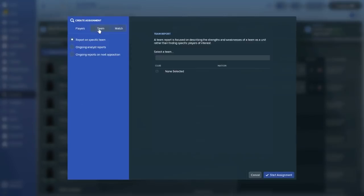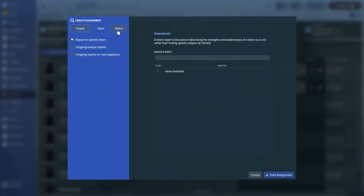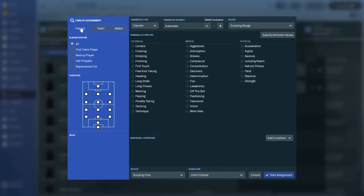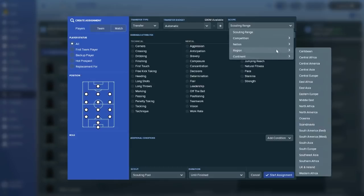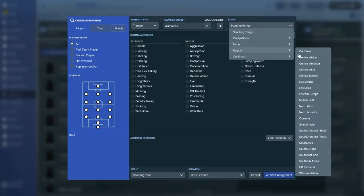This gives you a whole bunch of different options. You can search players, do a team, or scout specific matches. Typically if you're scouting to sign someone, you'll want to search for all players. If you go up to Scouting Range, you can scout either a competition, a nation, a region, or a continent. What I would always do — especially if you have a number of scouts like Manchester City — is just work your way down the list, and when you get to the bottom, go back up to the top. That way you're scouting the world.